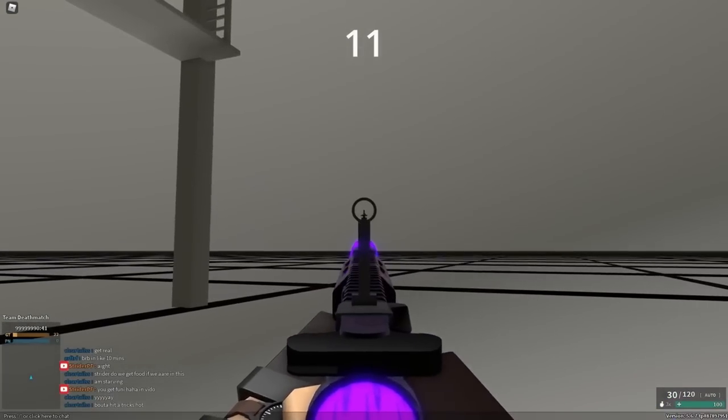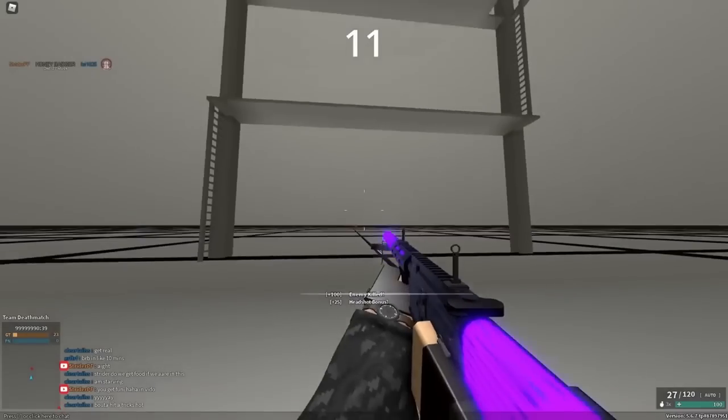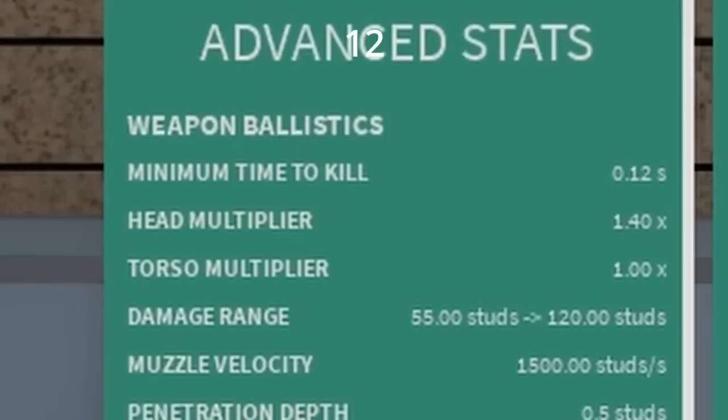Certain iron sights can be put on pretty much every gun. For example, here is the IWI sight, the TAR-21 irons on the Honey Badger. 5.56 on the Colt SMG actually increases your headshot multi.